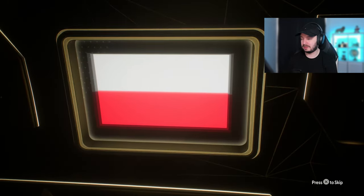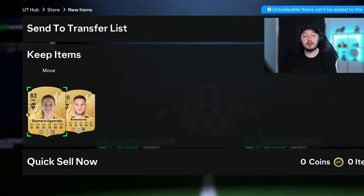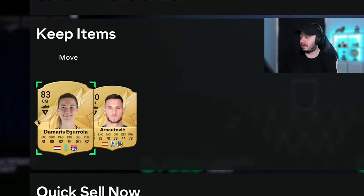Tunnel. Another walkout, center mid - Zielinski. Decent card. Our first 83 that we pack. Is she gonna be used? Probably not - doesn't look like a good 83 at all. But we're working our way up.